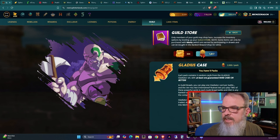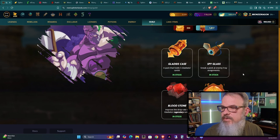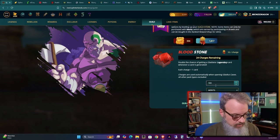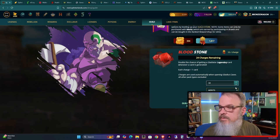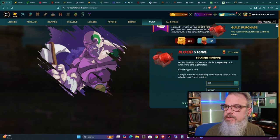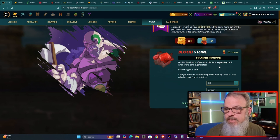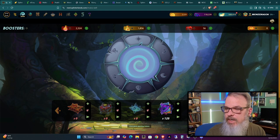That means I have nine Gladius cases I can open. Let's use the rest of our merits on Bloodstones — I can get 32 of them. Bloodstones are very much like potions, except they're used for Gladius packs. They're one of the items you can get when you level up your guild store, but you still have to buy them. They improve the odds of getting a legendary card. Let's go ahead and open my nine Gladius cases using those Bloodstones.